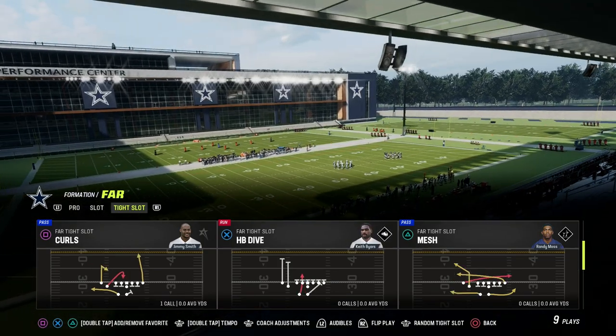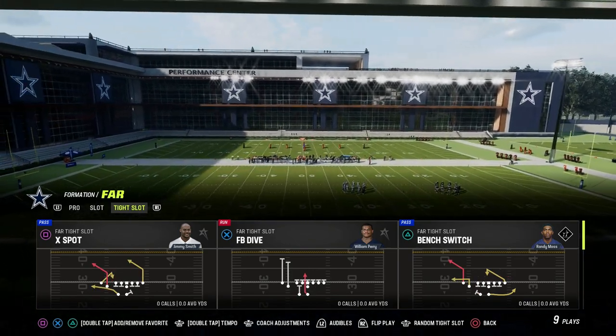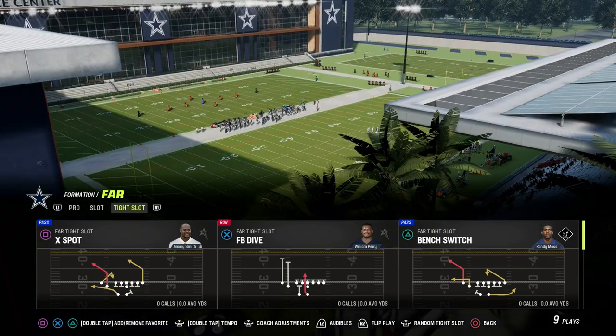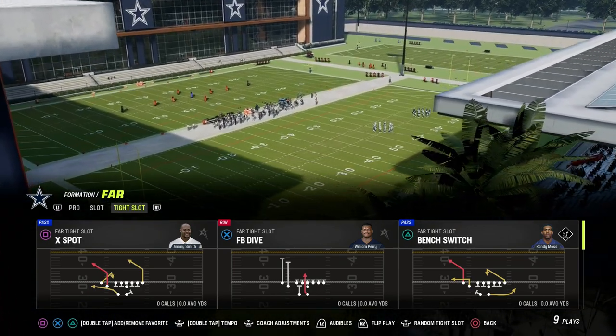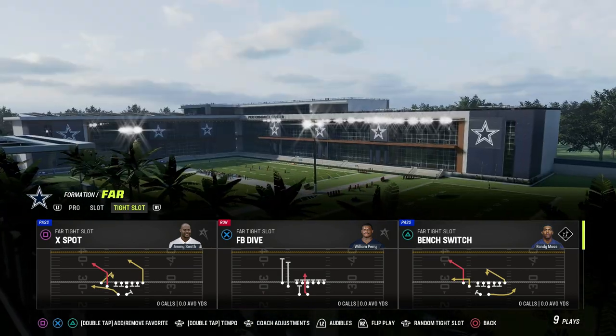We're going to utilize this setup out of the play X spot. X spot is one of the most versatile passing concepts in the game because you have two really powerful routes — a corner route and a post route — and we're going to build around those two routes.